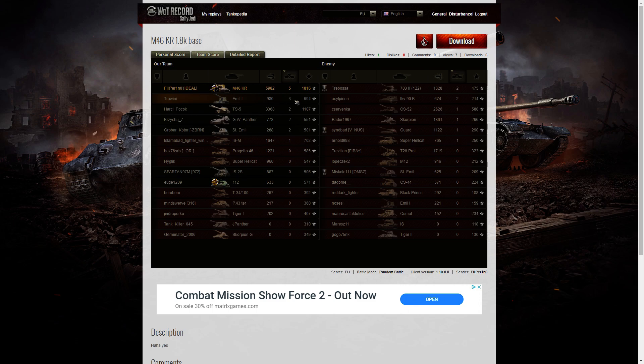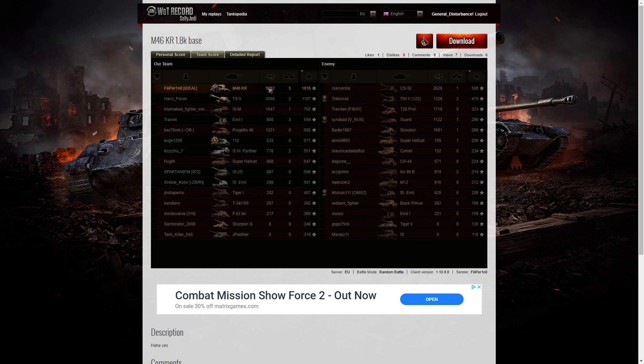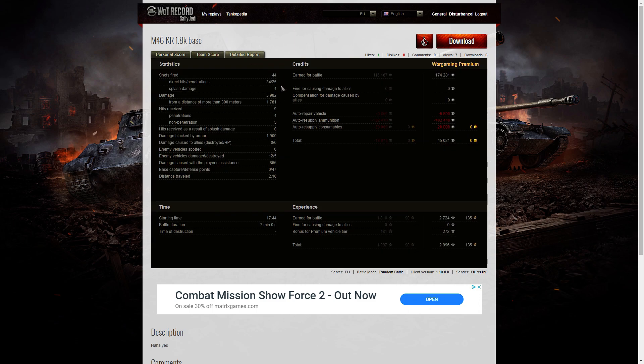Three kills were made by the Emil II, and then there are three players on his team who managed to get two kills: the TS-5, the GW Panther, and the Stuart Emil. When it came to base XP, Filiperino is right at the top — 1,816 base, which is a very high ace tanker for this tank. He fired 44 rounds in this game, got 34 direct hits, 25 penetrations, and 4 splash. Total damage was 5,982 hit points, of which 1,781 were at more than 300 metres. He received nine hits during that game — four penetrations, five non-penetrations, and no splash damage.